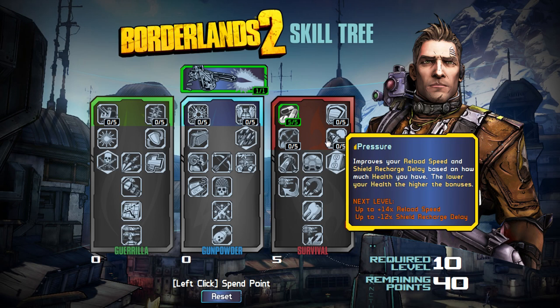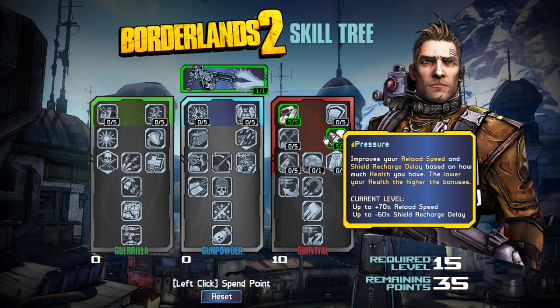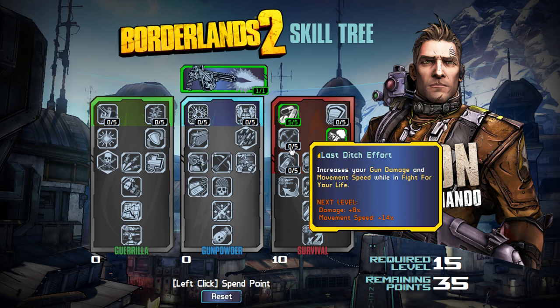The next row is interesting. We've got Pressure, which improves your reload speed and shield recharge delay based on how much health you have — the lower your health, the higher the bonuses. I'm already going to take it because I really like that reduction in shield recharge delay. If you take Pressure and you take Willing, your shields are going to be constantly up — that is insane. The other one is Last Ditch Effort, another defeatist perk that only benefits you in fight-for-your-life mode.